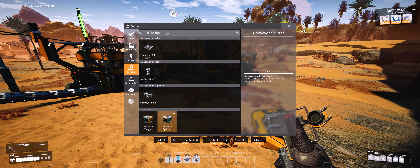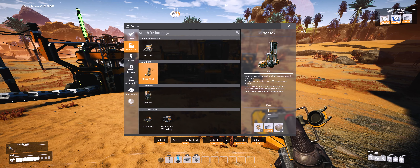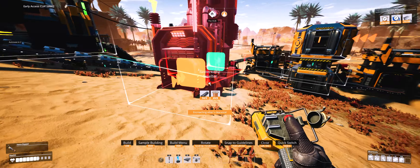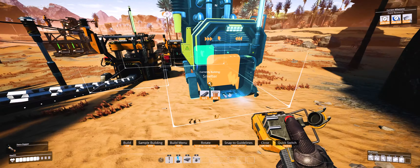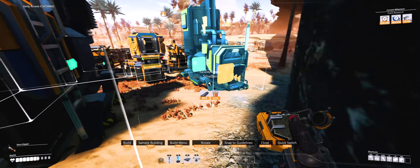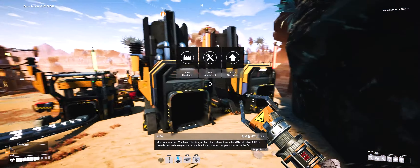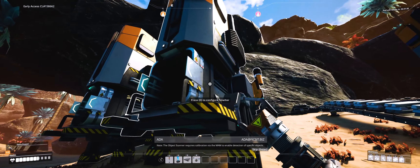Our two smelters produce 30 per minute each - so 60 per minute total - feeding the three constructors. I need power for my two smelters and three constructors. Where do you want the power? Building near the biomass generators. We've committed the number one sin of not planning ahead, but I don't know if there's any way to avoid it at this early stage. Why are these black? Did I change their colors somehow? Maybe it's a lighting glitch.